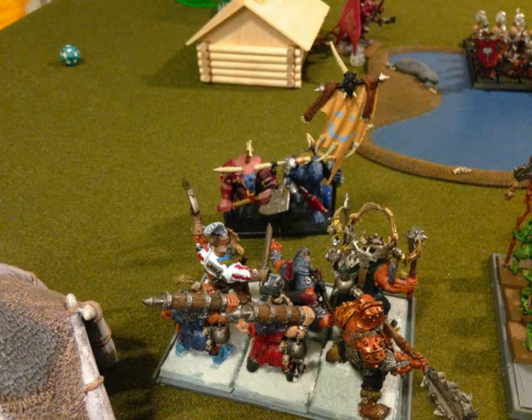In combat, the Minotaurs kill the Knoblars down to only the Standard Bearer and they break — the Standard gets destroyed, so he claims his first Fortitude. He overruns only three inches, putting him right in the face of the Maneaters, who are about to give that Minotaur unit a very bad day.